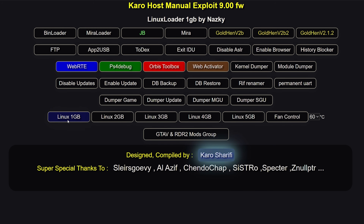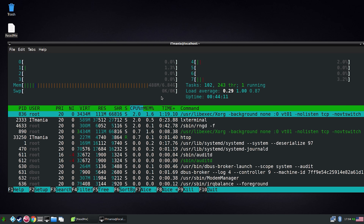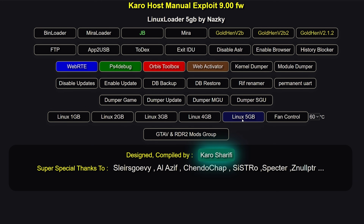Next you have the Linux payloads. There are a bunch of different Linux payloads for different gigabyte amounts, relating to how much video memory is allocated to the system when running Linux. You should generally use the one gigabyte payload because it gives the maximum amount of system memory — seven gigabytes — with one gigabyte of video memory. The PS4 has eight gigabytes total. If you ran the five gigabyte payload, that would give you five gigabytes of video memory but only three gigabytes of system memory. So depending on what you're doing with Linux, you might want more VRAM or more system RAM.